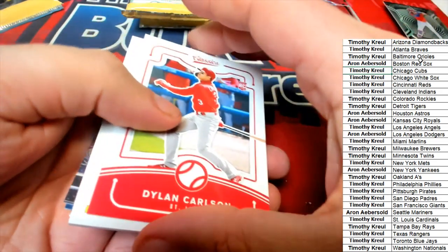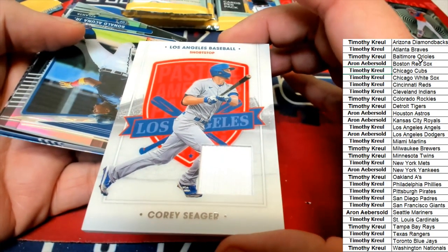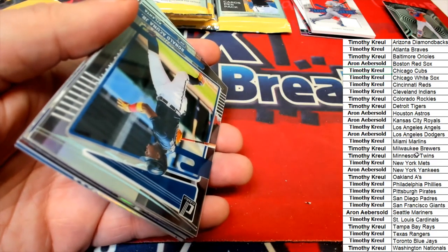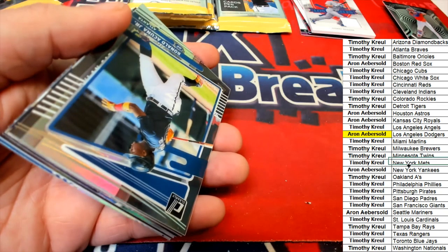Got a nice classic Dylan Carlson rookie. And a Corey Seager relic hit — the first hit out of the break goes to the Dodgers. That's Aaron Day, congratulations Aaron, with a Corey Seager relic.